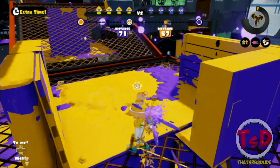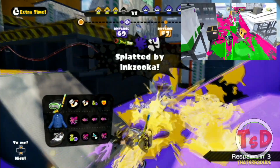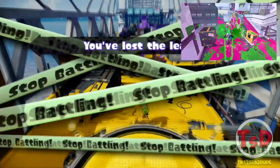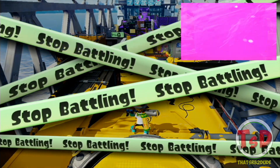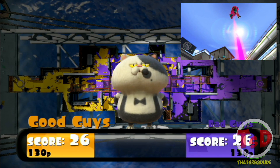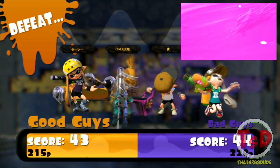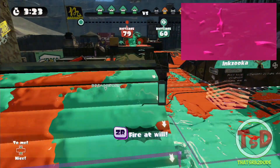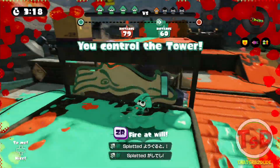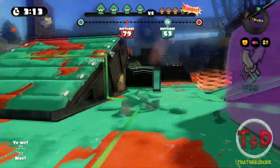Another special lets you fly in a jetpack and shoot ink bombs that instantly kill on impact. However, I can see this being weak to Chargers since you aren't the fastest target in the sky. The last special shown is the Splat Down attack — once used, you're launched into the sky and splat down causing an earthquake of ink around you. You can even use it mid super jump, so as you're flying to your destination you can perform the Splat Down to ensure your safety.